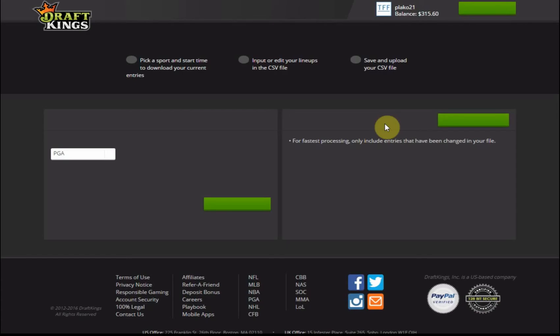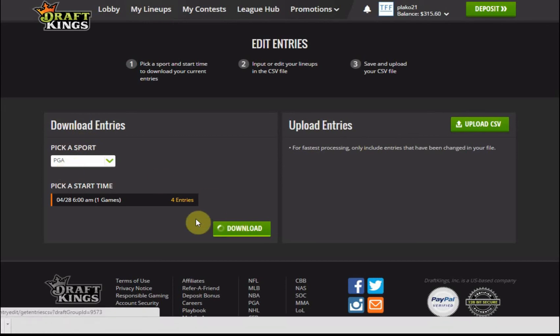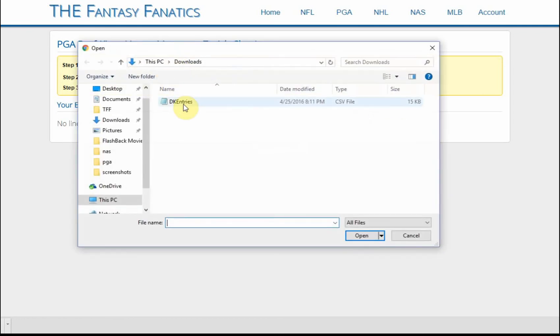I move over to the My Lineups page and click Edit Entries. This gives me a download and an upload section. We start on the download side, make sure it's set to PGA, click Download — that downloads a file to your machine called DK_entries.csv.